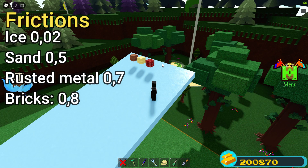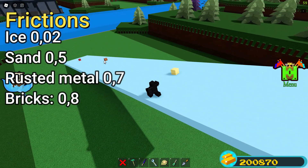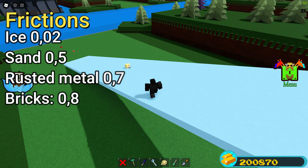And if you tried a hill test on ice, then sand wins against both bricks and rusted metal. And sand has the lowest friction compared to them, which is only 0.5.